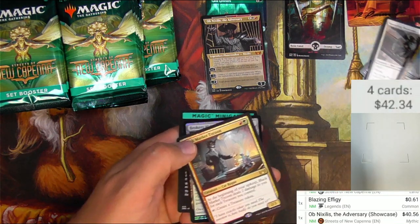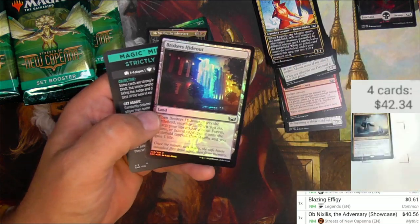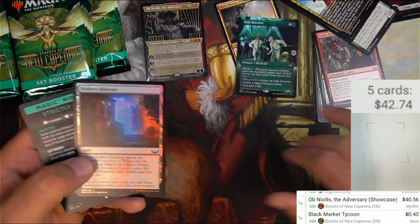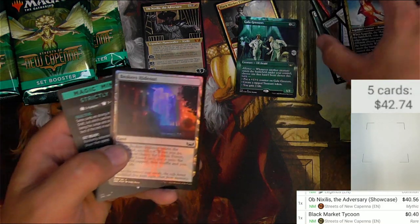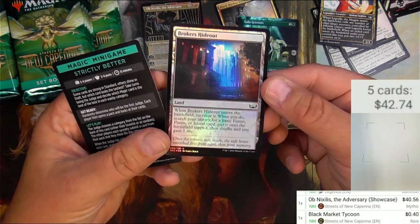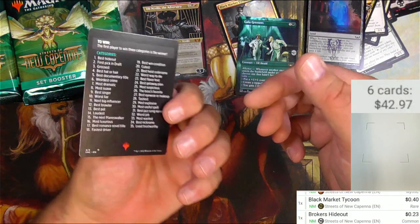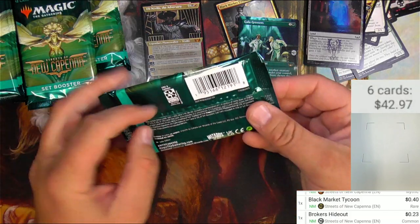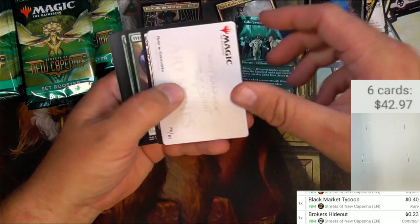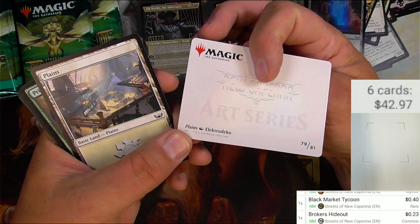Let's make some little piles here. Got a Black Market Tycoon - 40 cents, no big deal. We'll make a 40-cents-no-big-deal pile and a big-deal pile. Brokers Hideout in foil - very cool, so just kind of like a pseudo Evolving Wilds there with a little bit of extra flavor. I don't think the foil is going to rate much. And a strictly better mini game - someday I'm going to get around to messing with these mini games, and by someday I mean when I'm in the old folks home when I have actual time to play Magic. It's cool - that's the art deco, electro deco.